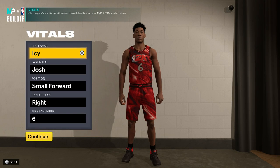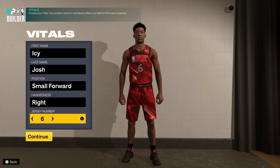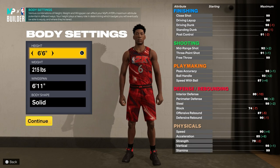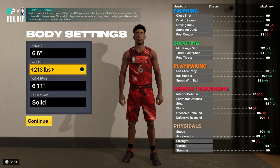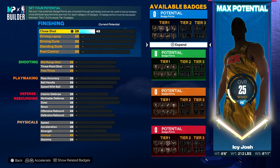Today I'm going to show you guys how to get the Doctor Rare replica build in NBA 2K23. First, you want to do small forward and make sure you have number six on. For the height, you want to drop it down to six foot six. Then for the weight and wingspan, the weight you want to drop by three pounds to 212, and the wingspan you just want to leave the same.